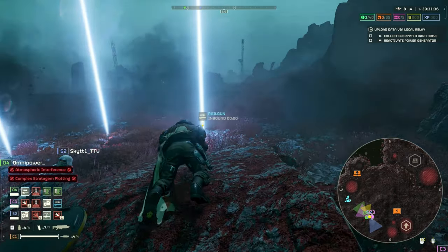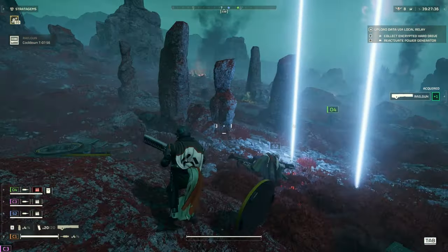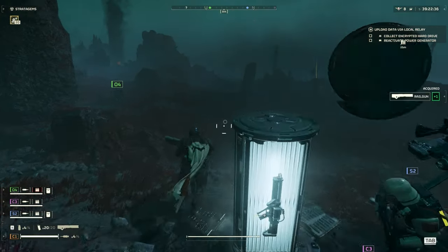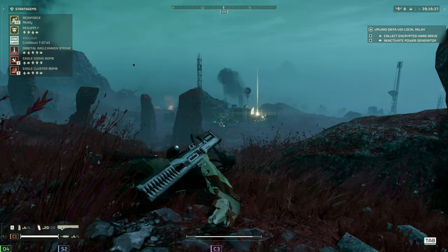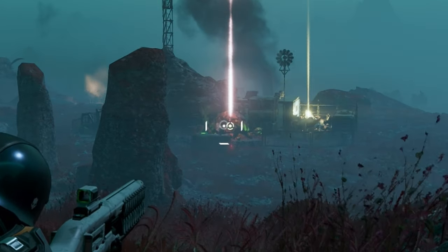I'll be dividing enemies into 3 different categories, because that's going to help me explain how you can use stealth and how to approach with it. The enemies we're using as an example today are the Terminids. The first category is Terminids in guard position — basically standing idle at a POI, just waiting for you to stumble upon them.